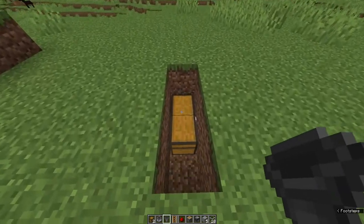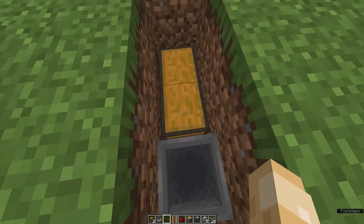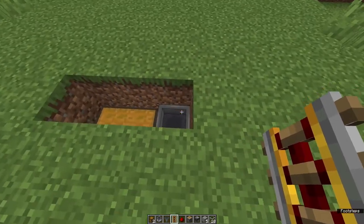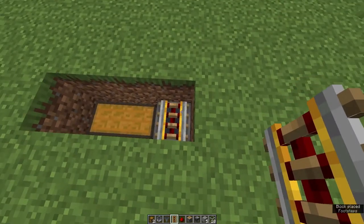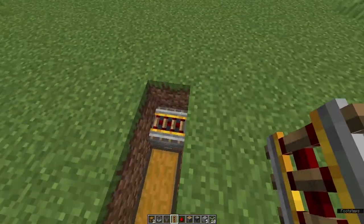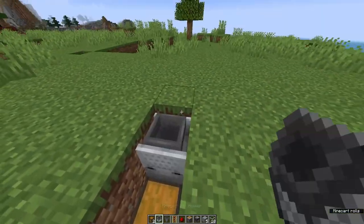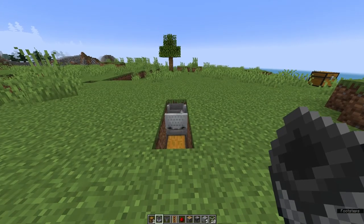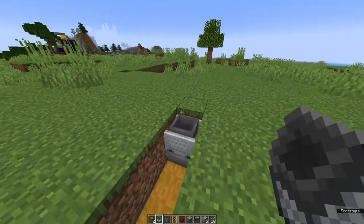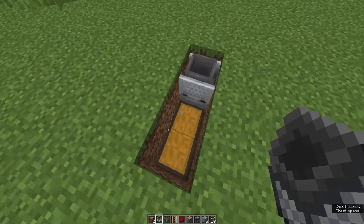Grab your hopper, go behind, shift and right-click so that this hopper takes items into the chest. Now you're going to want to place down your rails so that you have rails facing both walls, so you don't have to worry about the minecart coming off. Place down your minecart with hopper on top. This is your collection system — whenever a sugarcane is broken, it will fall in here and go into the chest for you to collect later.